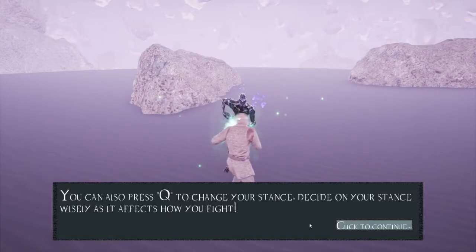You will need to choose your stance. You can also press Q to change your stance. Decide on your stance wisely as it affects how you fight.